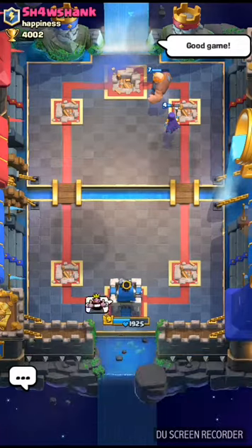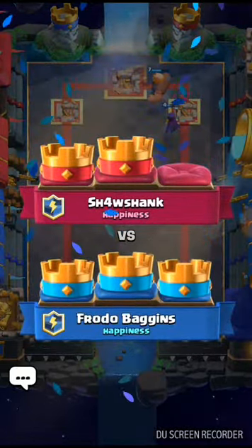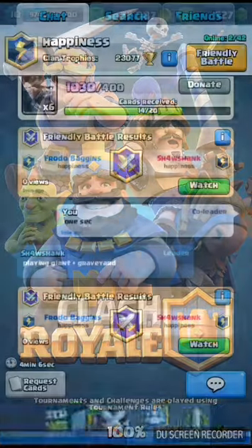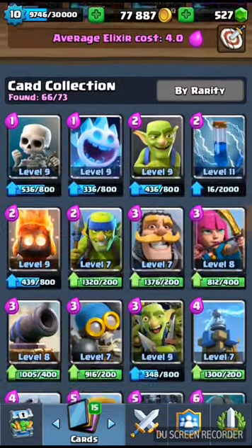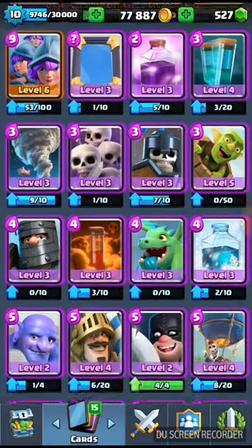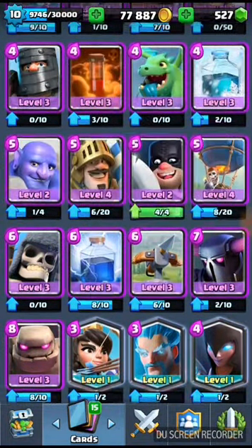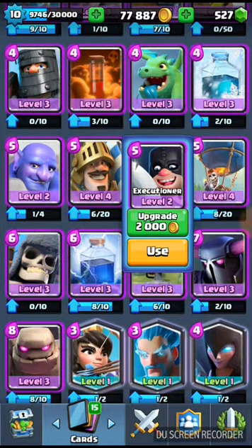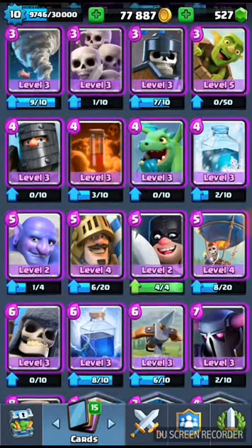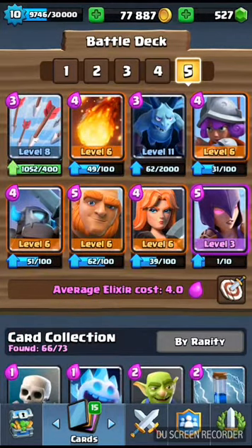That's why building up pushes is so important — and you need to counter with the right cards. There are two types of counters: regular counters and hard counters. A regular counter is like the executioner against the lava hound, because the executioner will kill all the lava pups that spawn on death — he's a really good counter. A hard counter is like when your opponent throws down the musketeer and you throw the mini Pekka, who will almost one-shot her — that is a hard counter.